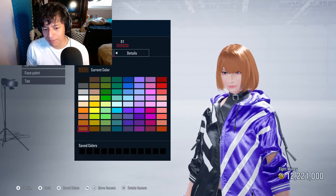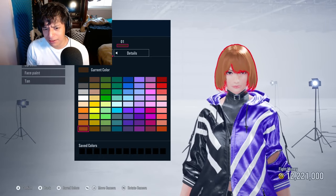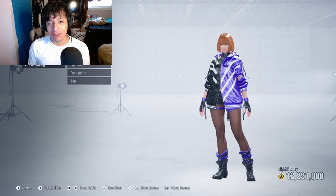I'm going with a light brown color for the hair and keeping everything else default, only because I cannot remember any of the other accents that Nobara has — and that's sad because Nobara is my favorite character in Jujutsu Kaisen.